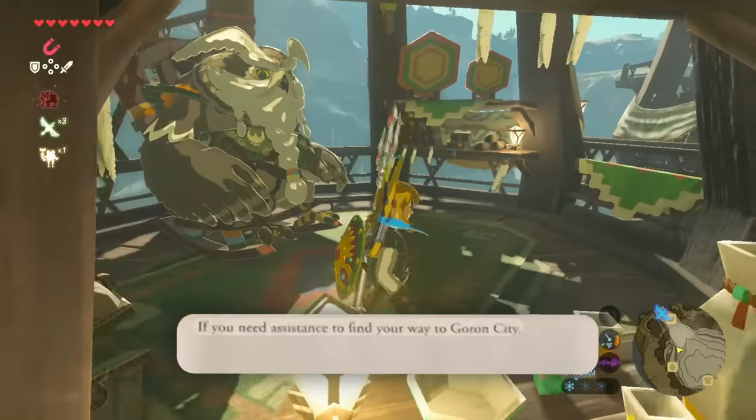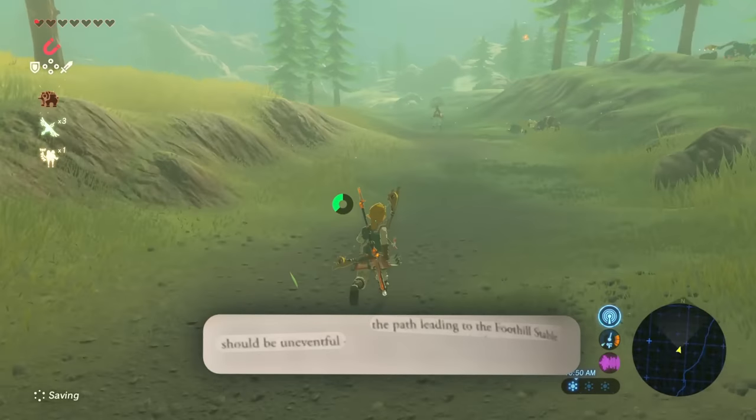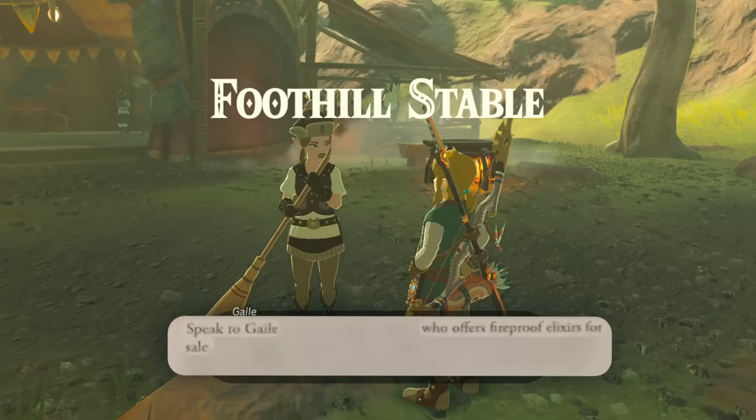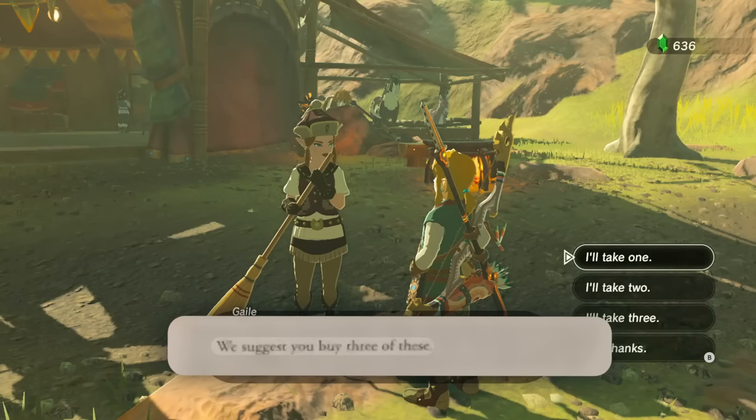The easiest solution is probably to warp on this tower. The path leading to Foothill stable should be uneventful. Speak to this person who offers fireproof elixirs for sale — we suggest that you buy three of these.